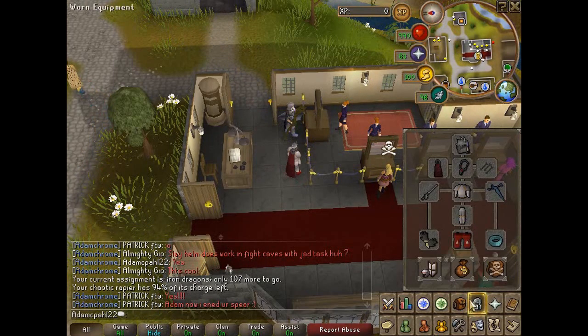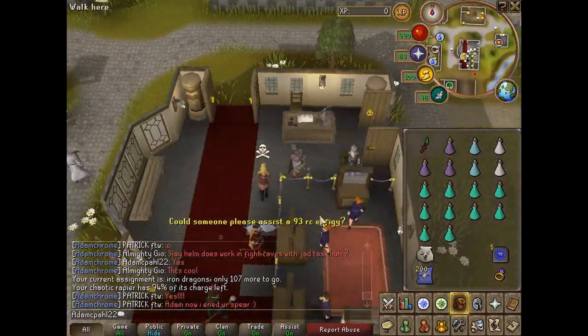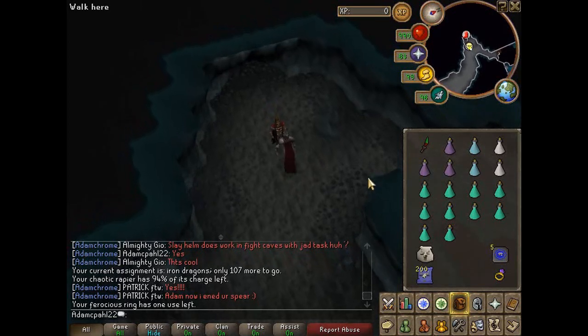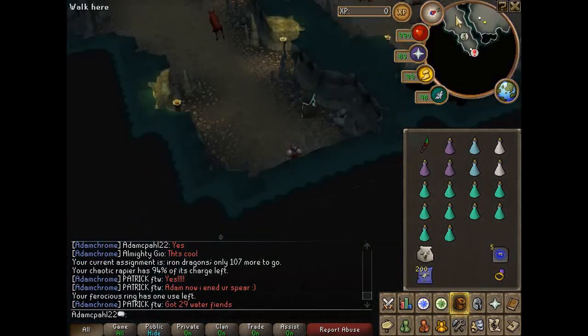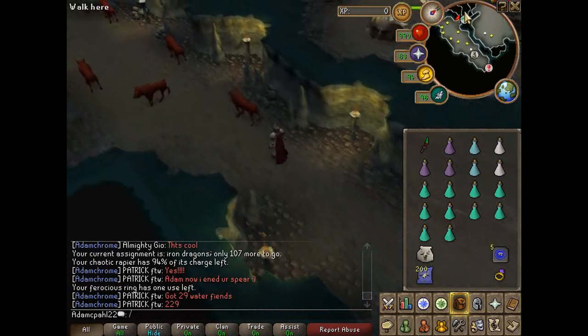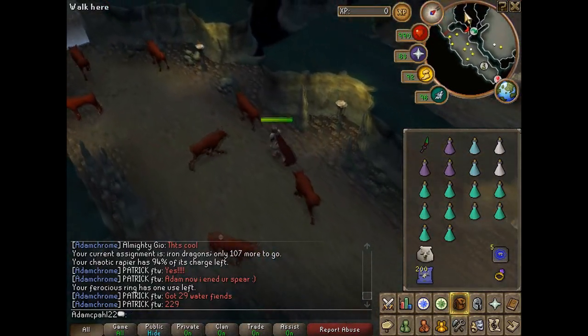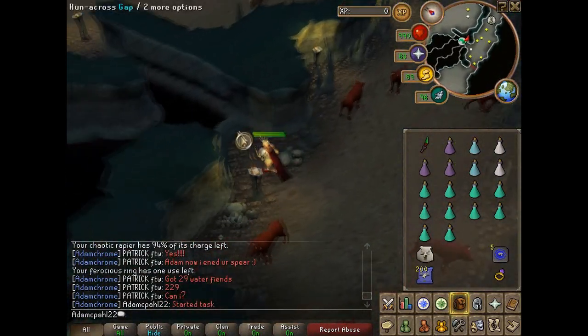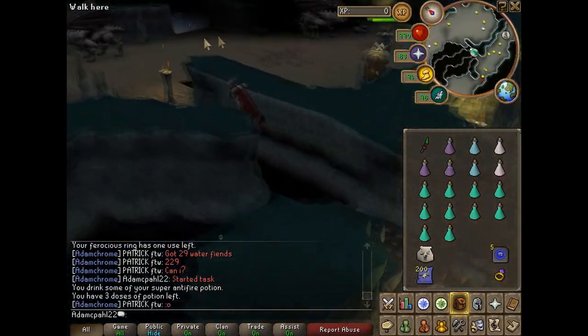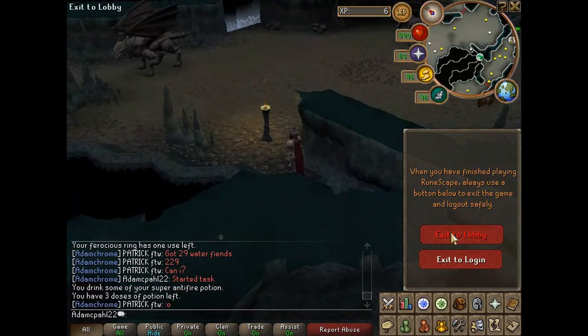When you're ready use the ferocious ring and teleport to the ancient cavern. If you don't have a ferocious ring or you don't want to teleport this way, I'll put some alternatives in the description. Make your way into Kuradal's dungeon and then to the iron dragons. If you can use the shortcut, this will save a lot of time, otherwise just run through the entire dungeon.